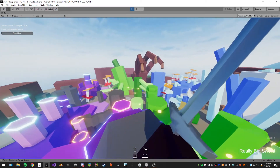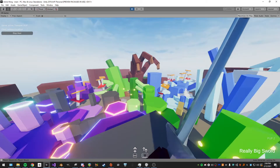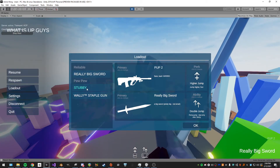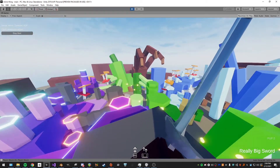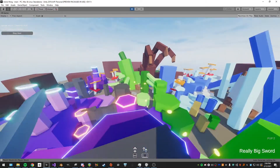We also have the sword, which uses the exact same equipment system — albeit a different base for equipment — which is why I can have a gun or a sword as my secondary and everything works fine. It's all networked and already handles all that for me.